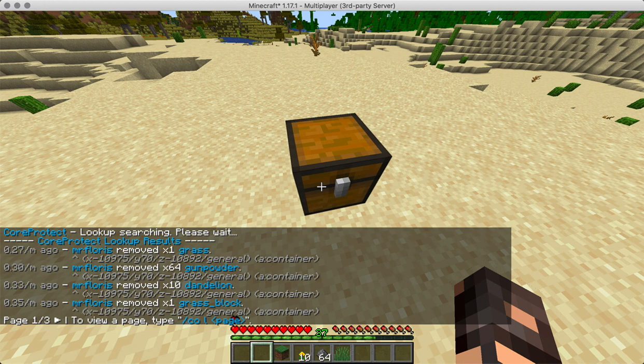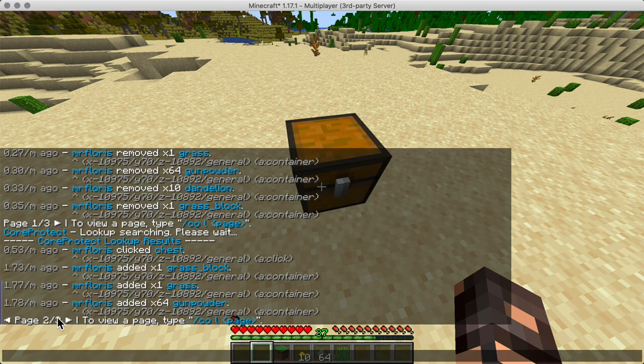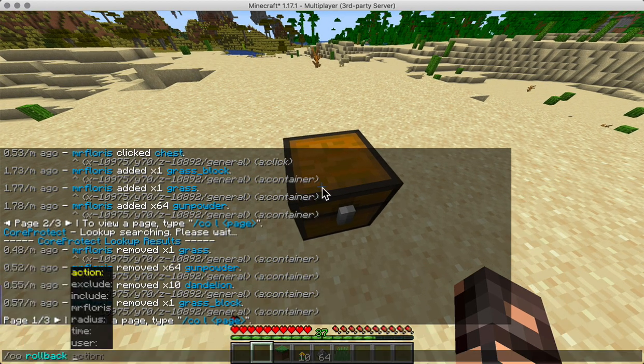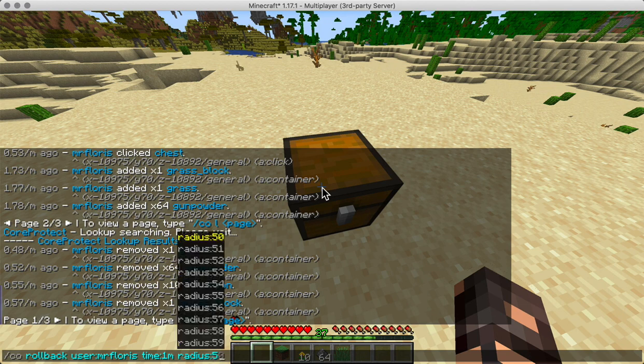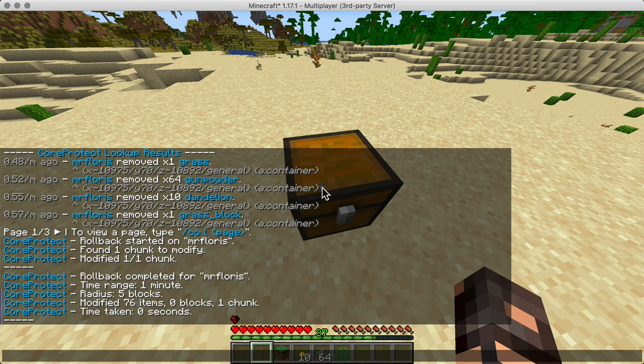The guy took the grass block, gunpowder, everything, and that was less than a minute ago - and this is now over a minute. So what we're going to do is roll back for the user 'mr flores' for the time of one minute, radius five blocks. Let's see - rollback has completed for one chunk that it had to modify. The time range was a minute, radius five blocks, modified 57 items.